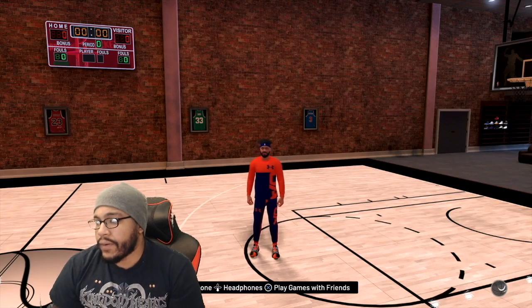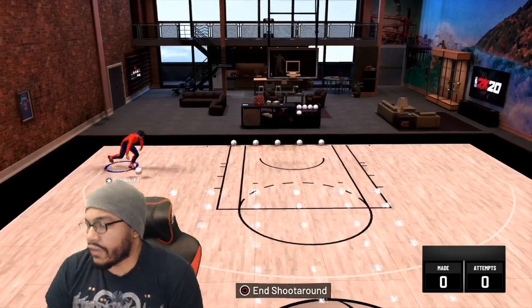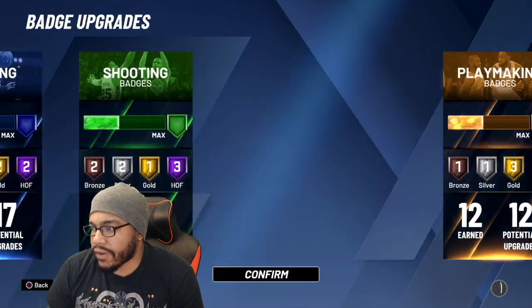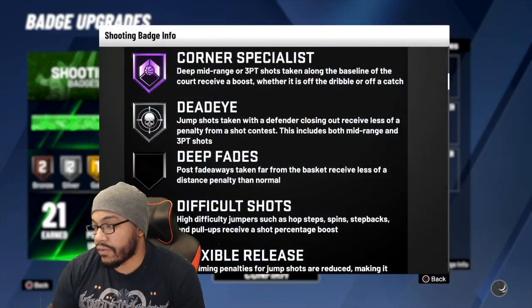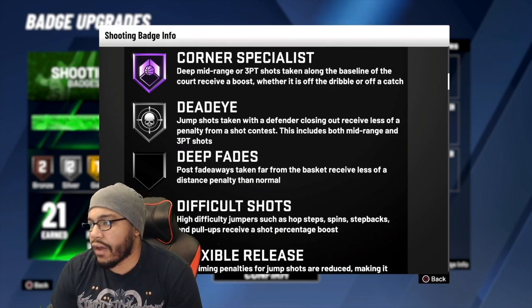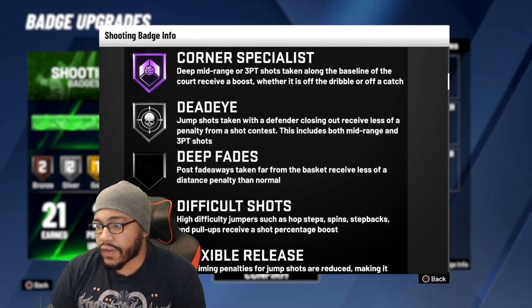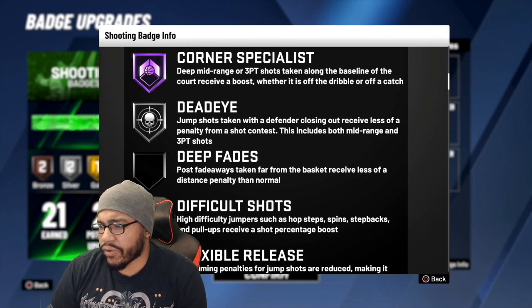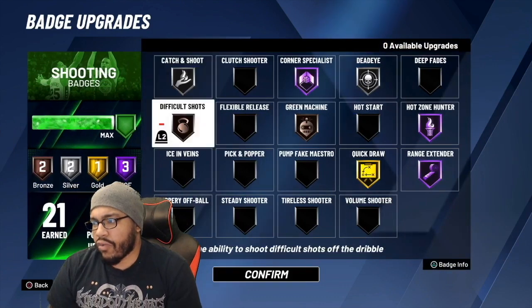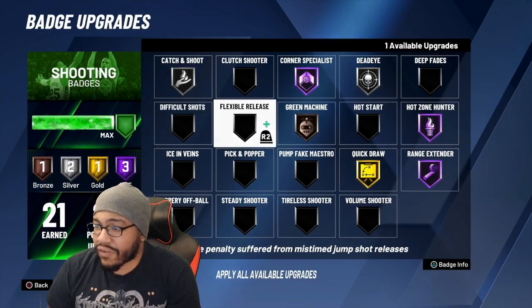When I green a fade and then green another fade, after those two greens it's just greens the whole time — you can just keep fading for mid and keep greening. Corner specialist boosts deep mid-range or three-point shots along the baseline, whether it's off the dribble or a catch. That's key — it says off the dribble, so it helps with off-the-dribble fading deep mid-ranges in the corner.